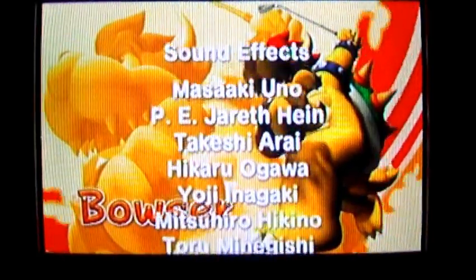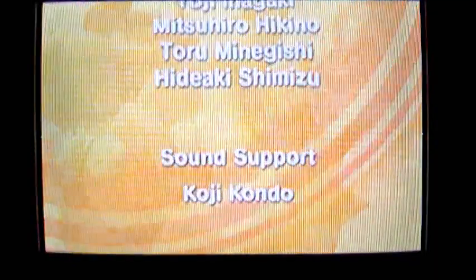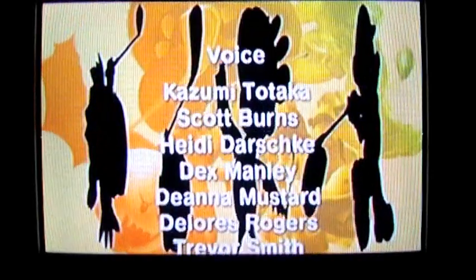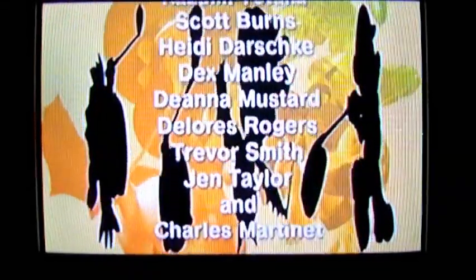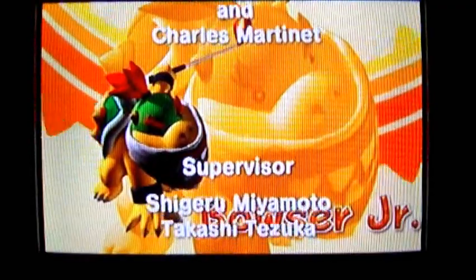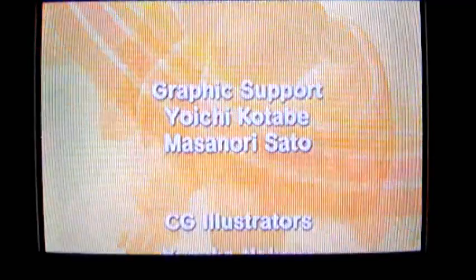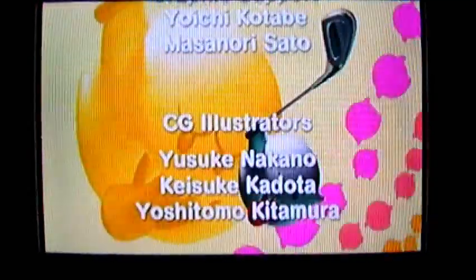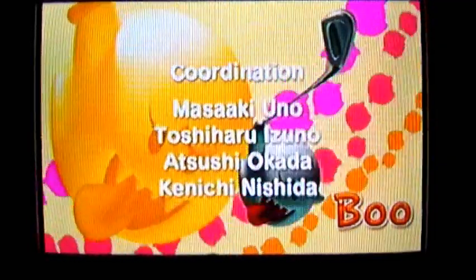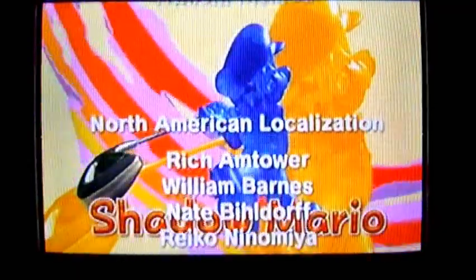We didn't see Bowser at all because I didn't play as Bowser, but you'll be able to play as Bowser if you want to. I forgot to mention how all the secret characters are unlocked in this game. I'll look it up later because I even forgot which characters were unlocked, or how they got unlocked in this game. So I'll look it up later and explain it. But for now, let's just enjoy the credits with Boo there — he's just flying around, and so is Shadow Mario.